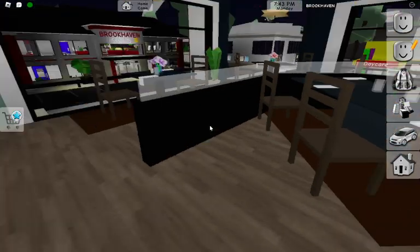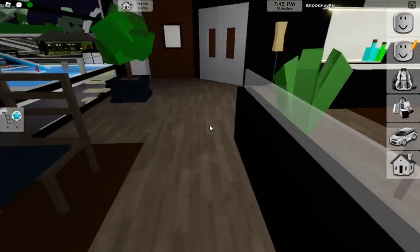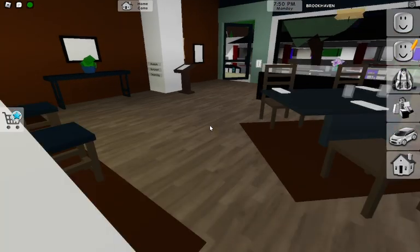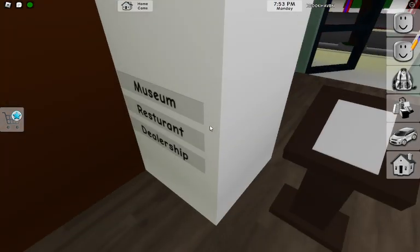Let's check out the restaurant. Oh, this looks like Sunny's Restaurant, but it's actually the Brick Restaurant. This is the storage room where they store food. And here is the museum.